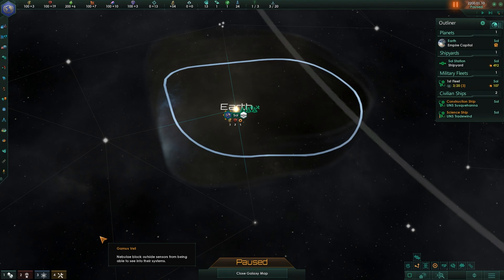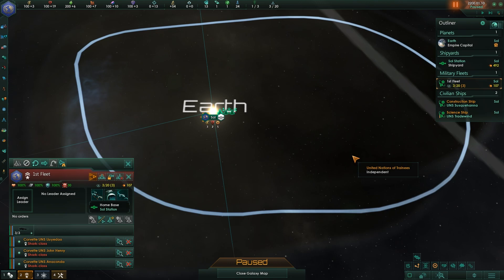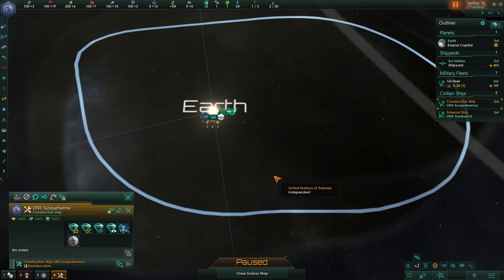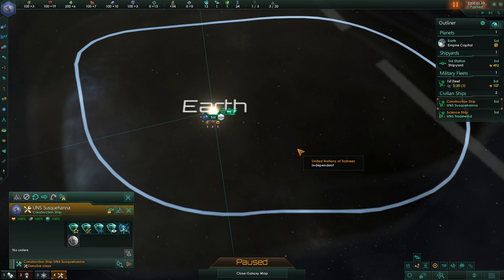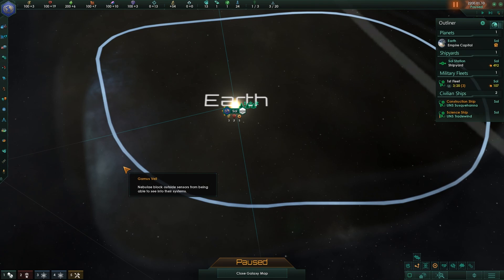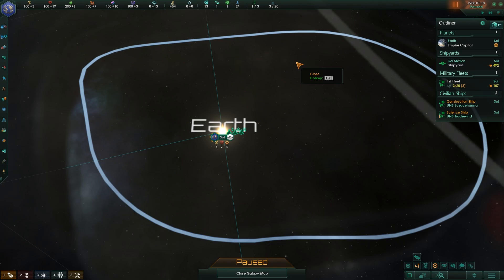Now we come to your preset command groups. This happens every game. It will take your home planet at 1 — the same as left-clicking it on the outliner. Your starting fleet at 2. The first fleet. At 3, a science vessel. And 4, your construction ship. You can change these: press Control and hit the number. For example, if I wanted to change something to 5, press Control, hit 5 — now it's in both 4 and 5. You can reassign them however you want.